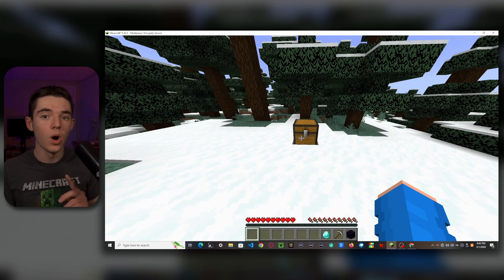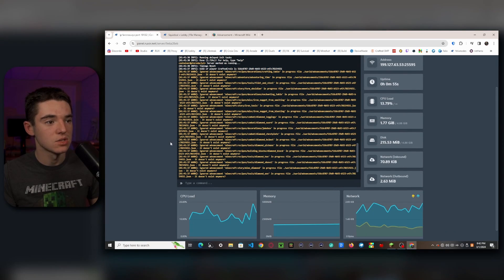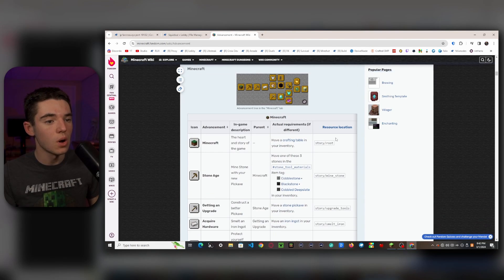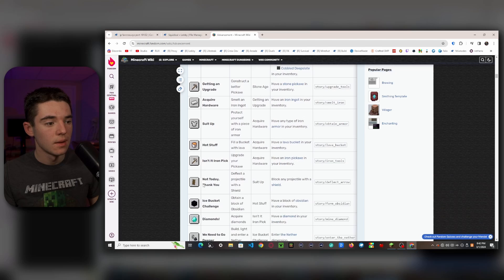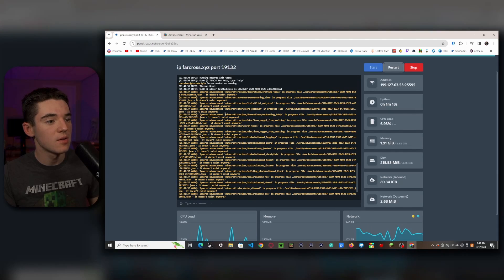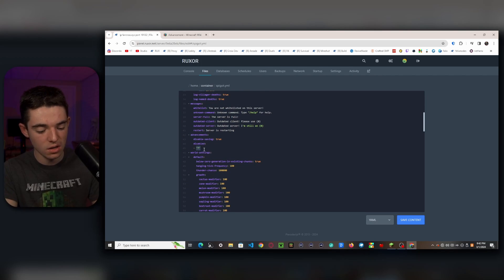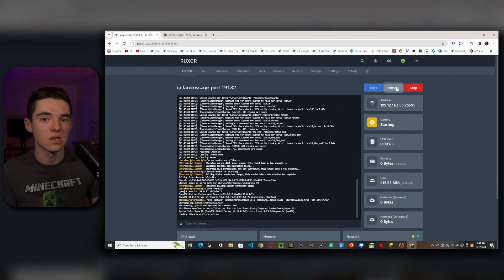Now let's say you want to disable one specific advancement. Head to the Minecraft advancements wiki page, which I'll link in the description — this gives you all the different advancement locations. For example, to disable Ice Bucket Challenge, copy its advancement ID from the wiki, then go back to spigot.yml and instead of the wildcard asterisk, type 'minecraft:' and paste in the advancement ID, then save and restart the server.